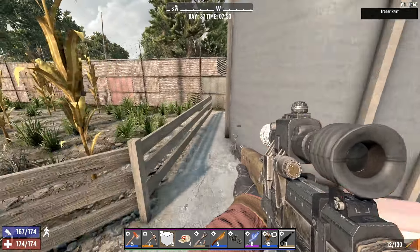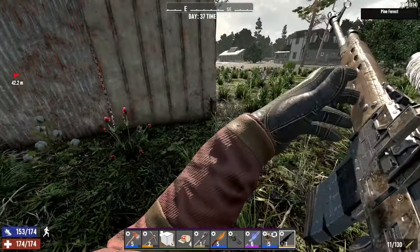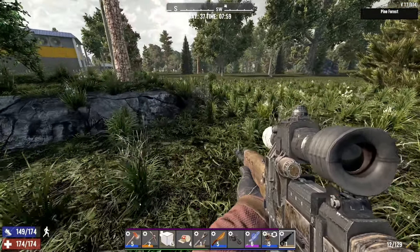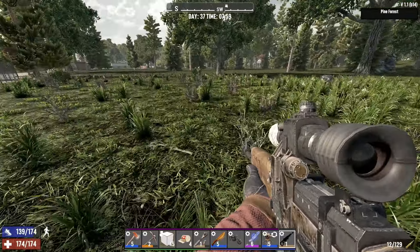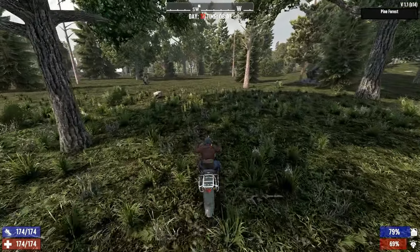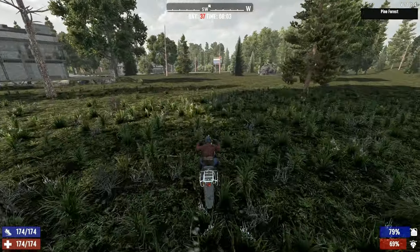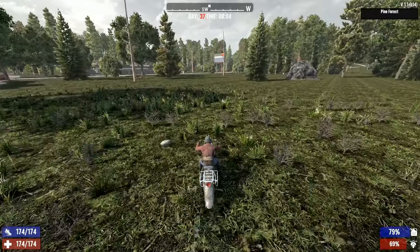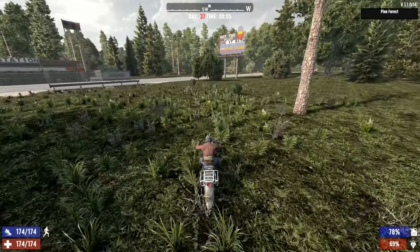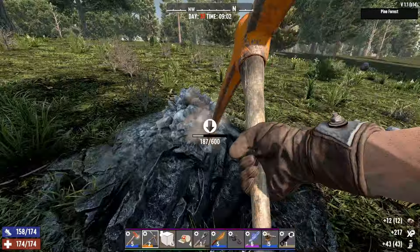I need to mine a lot more — that's more important right now. We need paper, more lead, clay, nitrate, and coal. Also, since robotic turrets can spawn screamers, we should probably not use two. We'll keep one on us and put the second one on top of the blood moon base just to deal with birds so I don't have to keep looking away.